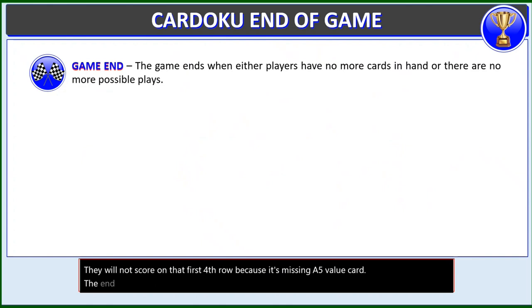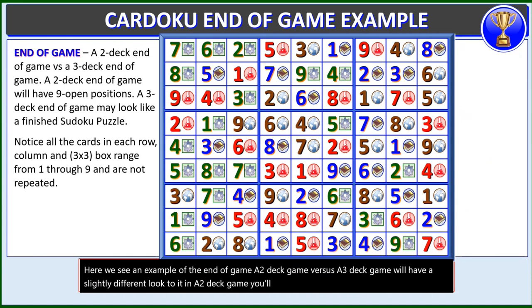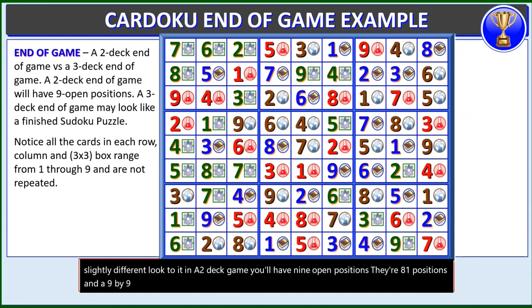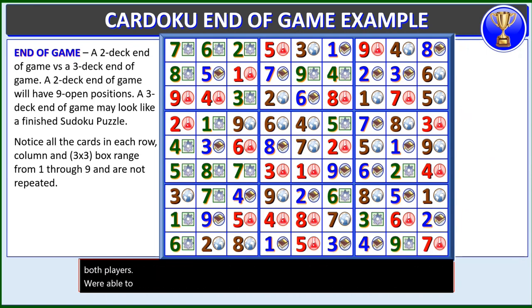The end of game: the game ends when either the players have no more cards in their hand or there are no more possible plays. A 2-deck game versus a 3-deck game will have a slightly different look. In a 2-deck game, you'll have 9 open positions — there are 81 positions in a 9x9 grid, but in a 2-deck game you'll only fill 72 of those. In a 3-deck game, we see an example of a fully filled-out tableau where each row, column, and 3x3 box has cards ranging from 1 through 9, none repeated.